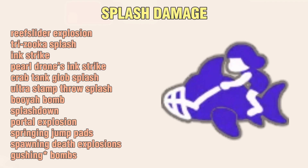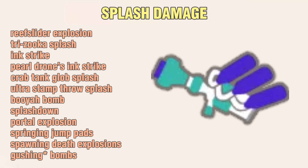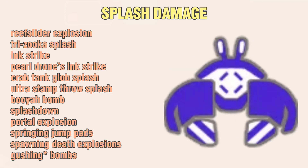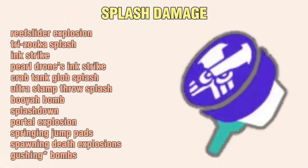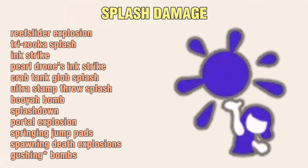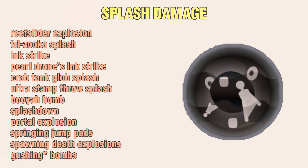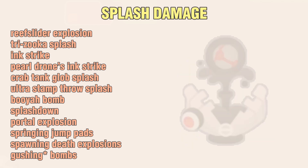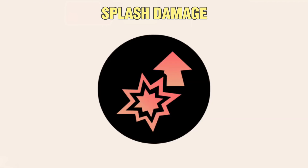As for everything else that counts as Splash Damage, it includes Reef Slider Explosion (not Slide), Tri Zooka Splash (not Directs), Ink Strike, Pearl Drone's Ink Strike, Crab Tank Glob Splash (not Directs), Ultra Stamp Throw Splash (not Directs), Booyah Bomb, Splash Down, Portal Explosion, Springing Jump Pads, Spawning Death Explosions, and Spewing Bombs. Splash Damage is affected by the Splash Damage Chip.